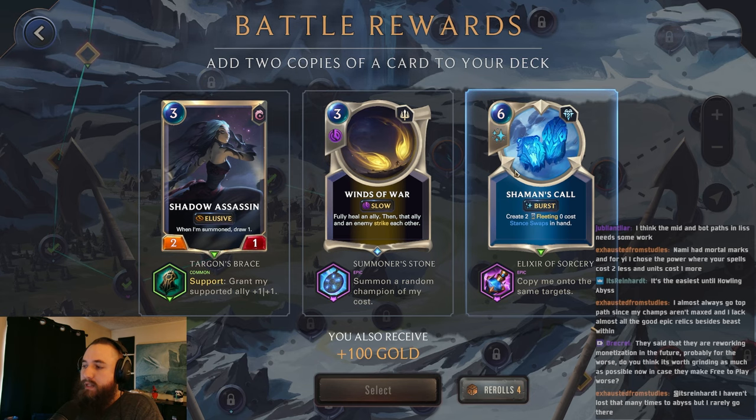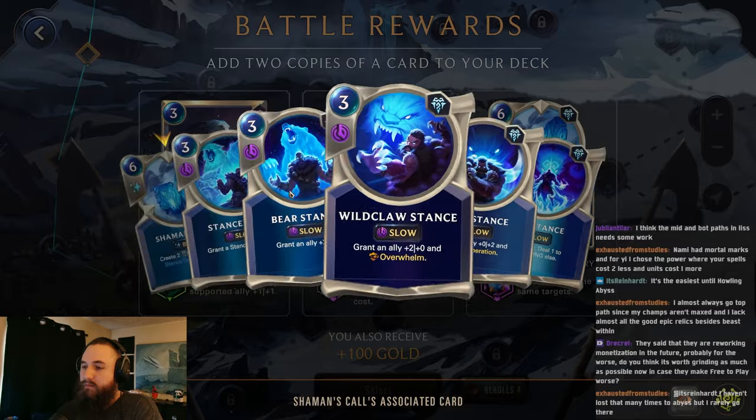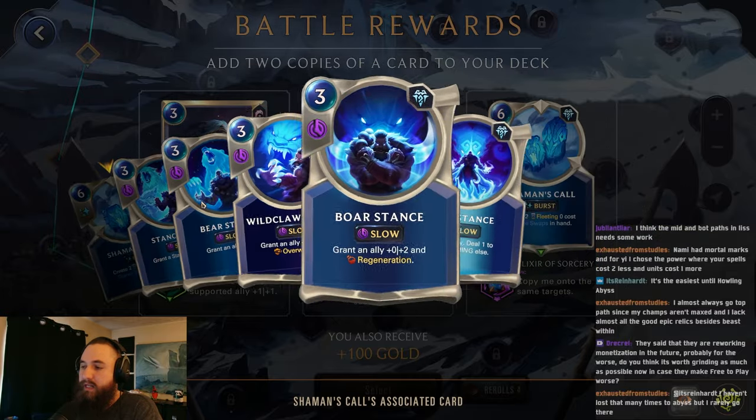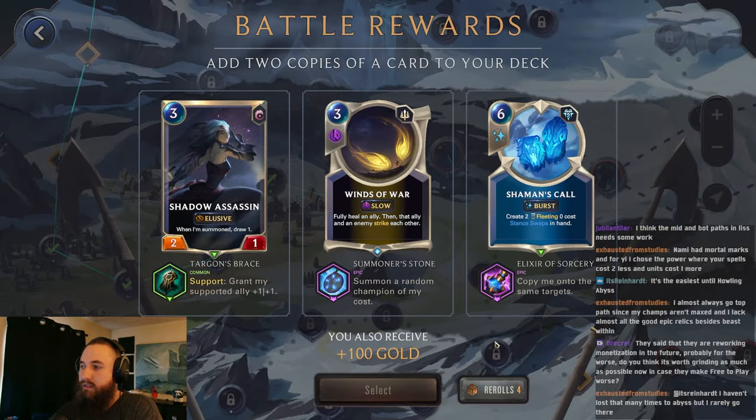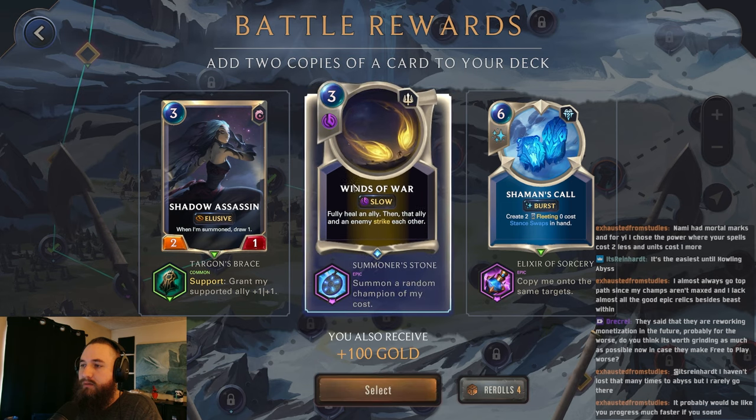All right, this is expensive, but we would get four stance swaps, which is pretty nutty. Fully healing ally. Yeah, I think we'll just go here. This could be pretty solid. This one's just too expensive. So yeah, we can grab this.